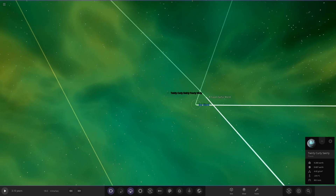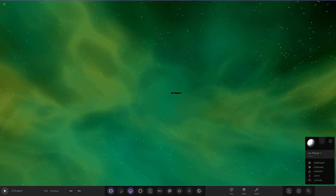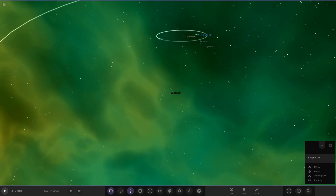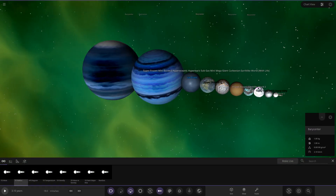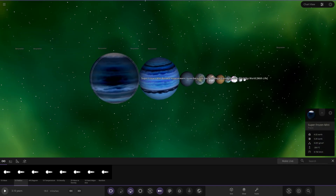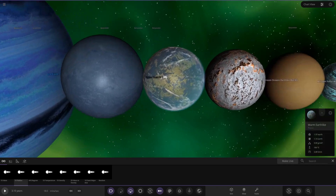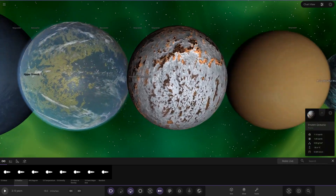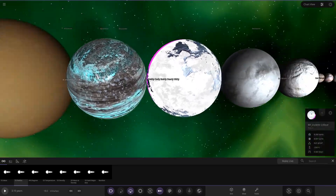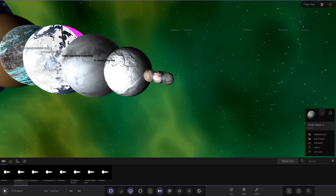Checking if that's all of them. We had: the ice giant center object, the super frozen mini one with the long name, the warm Earth-like world heated by tidal locking, the cool frozen ocean world, the Titan-like sulfur world, Twirly Curly Swirly, RP Violent Color, and then all the ice worlds and little moons. That does it for this star-free mini planetary system.